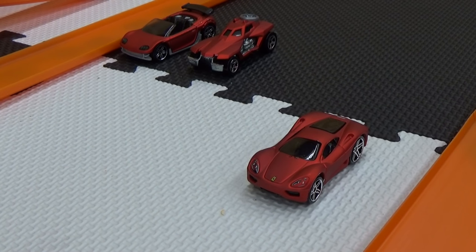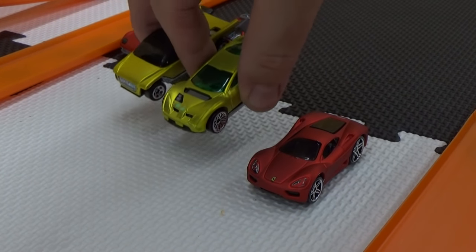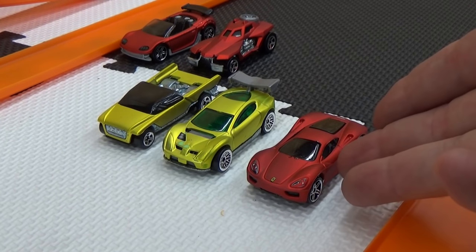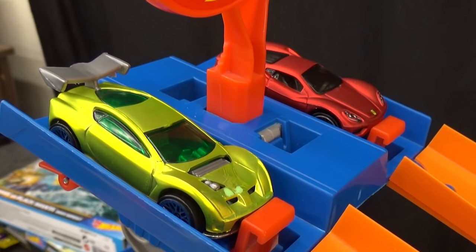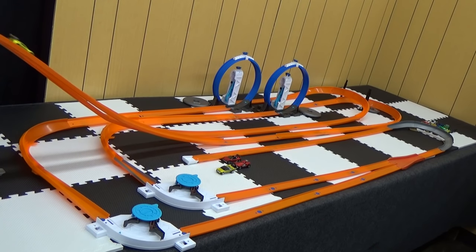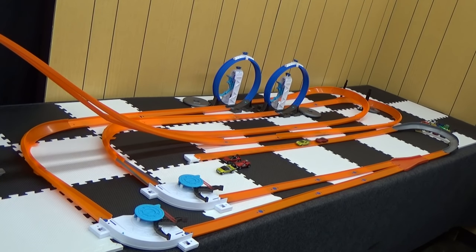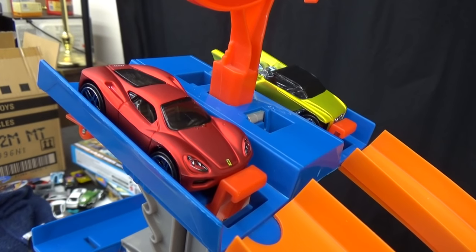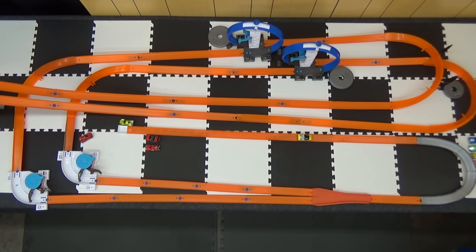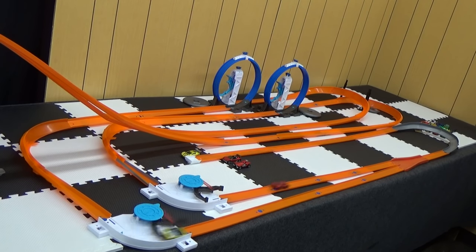Hey Ferrari, you can't get a bye again — you're going to have to go up against each of these two cars. Both of them crashed; all you have to do is stay in the lane. Synchro versus the Ferrari 360 Modena. Set, go! Nope. Can you beat Jester? Set, go! Once again, Jester's body design isn't perfect for this track, but the Ferrari does beat him.